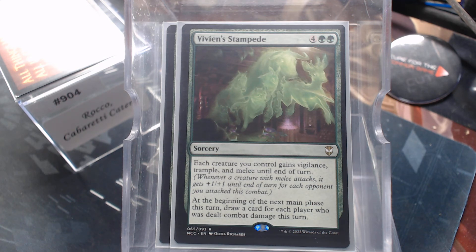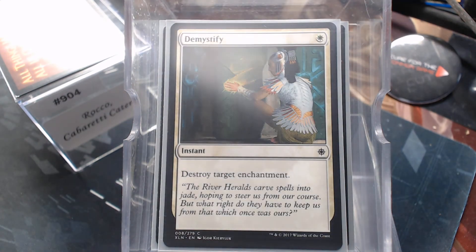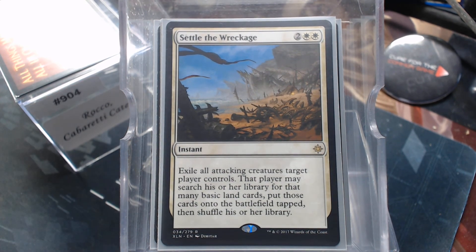I have a little bit of removal. The Slivers are the main part of the removal — Return to Nature, Disenchant, Condemn, Demystify, and Settle the Wreckage. Settle the Wreckage is technically a removal spell, but I have used this in mono white decks to ramp. If I have tokens and I know they don't really stand a chance, and a board wipe's coming, I've ramped up my lands and destroyed all the things. Settle the Wreckage can be offense or defense. I love cards like that that aren't obviously both.